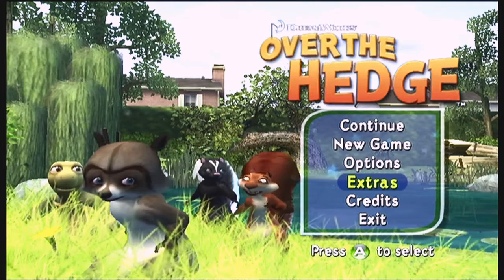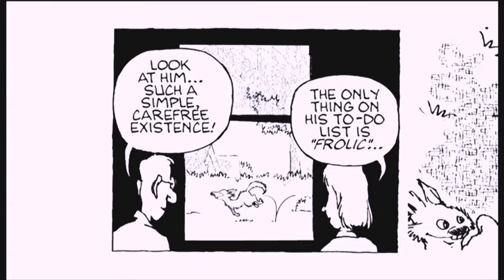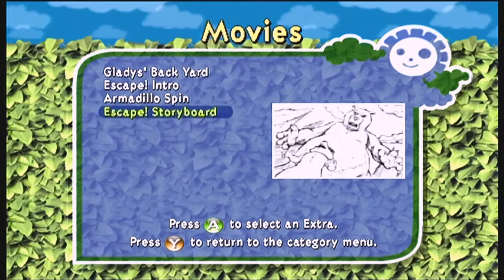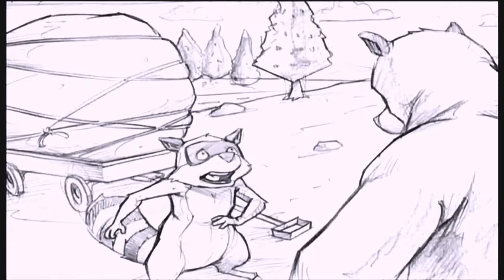Before we do that, I'm going to go to the extras menu and see what we picked up in the last episode. We didn't actually pick up all that much, but we have our first original comic — original comic number one. It's a simple one; the only thing it has to do is frolic. We also did get the escape storyboard, showing how this was originally scripted to go.